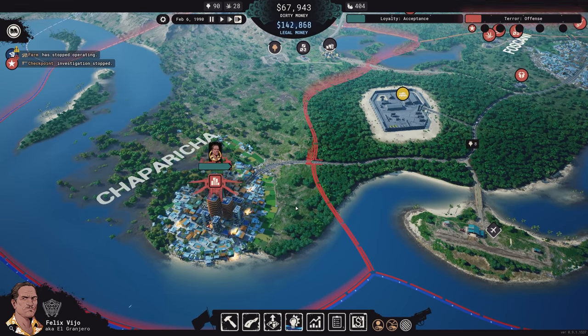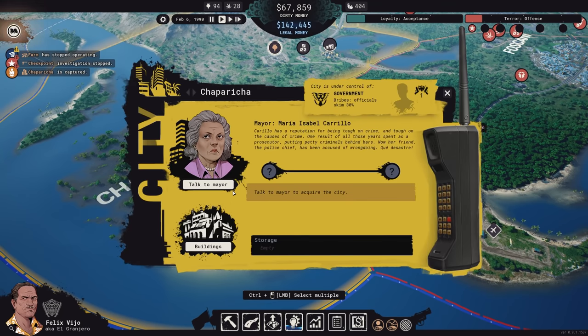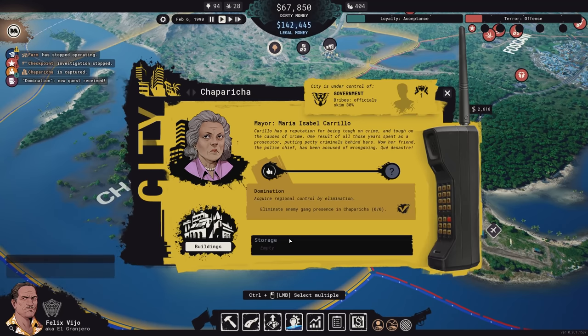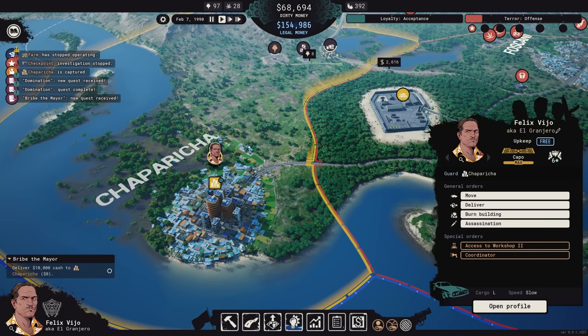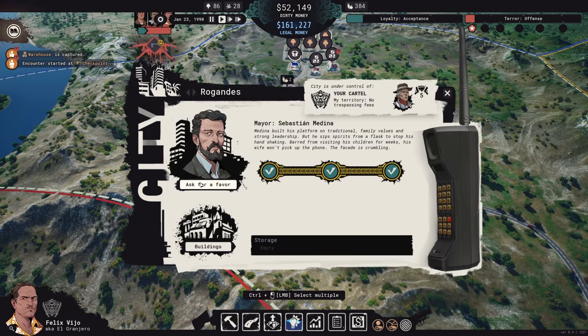In order to actually take over a city and the entire region, you have to convince the mayor to work with you, and that typically comes in a few steps. You'll need to improve people's opinions of you through donations or building the right buildings, remove the rival gang's presence from the region, and deliver some kind of product to the mayor — either a cash bribe or some actual illicit goods, depending on the mayor. Within just a few actions, you've got the mayor in your pocket, no more bribes to pay, the region under your full control, and access to new interactions with the mayor themselves — including having them reduce your operation's heat with the authorities at the cost of public opinion.